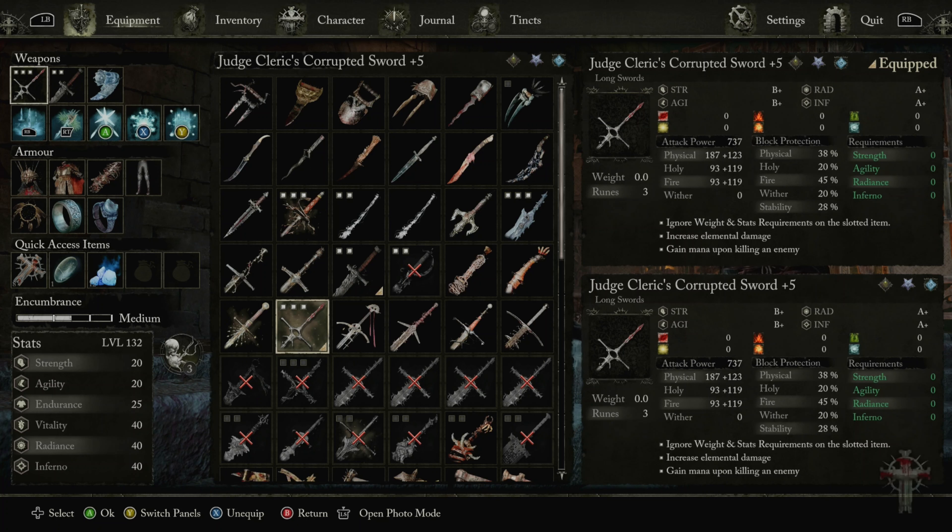It's the last rune tablet you get. And then I got increased elemental damage because this weapon does holy and fire. And then I got gain mana upon killing because obviously this is an Umbra build — you need that. And this is plus 5, which is boss weapon strength, and the max out for boss weapons. And you see it's plus B scaling in strength and agility, plus A in radiant infernal.